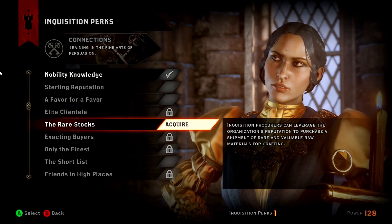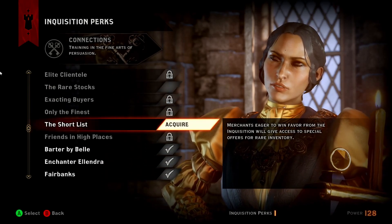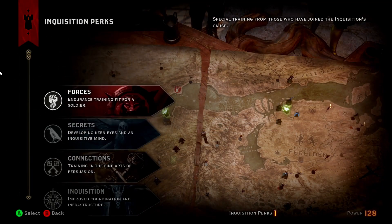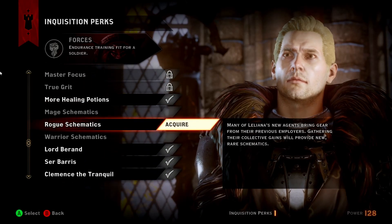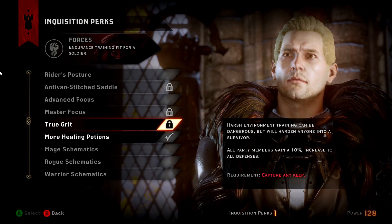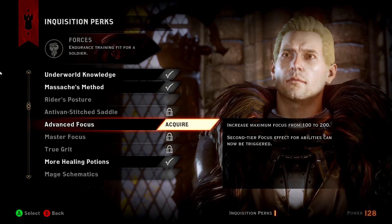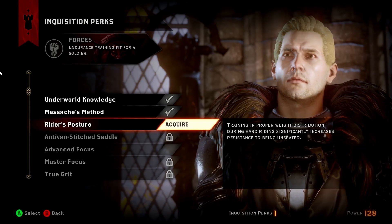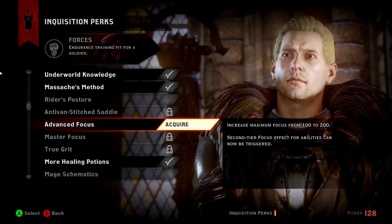Inquisition procedures — can purchase a shipment of goods. No. I really don't need the major squadrons, so let's see — advance to a second tier. All right, we're going with advance force.